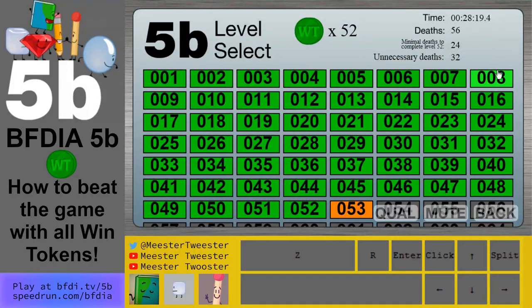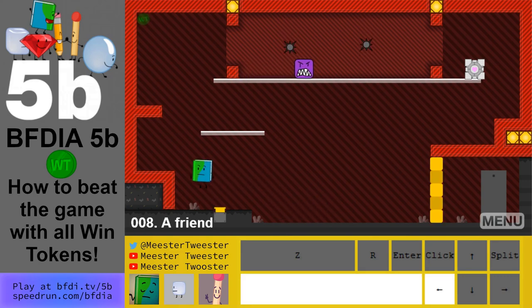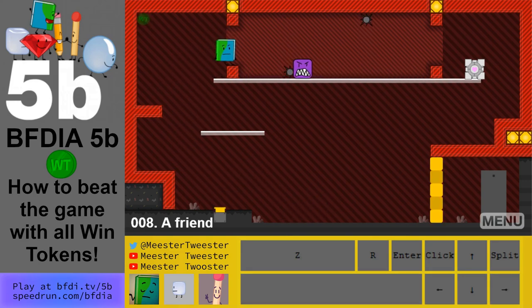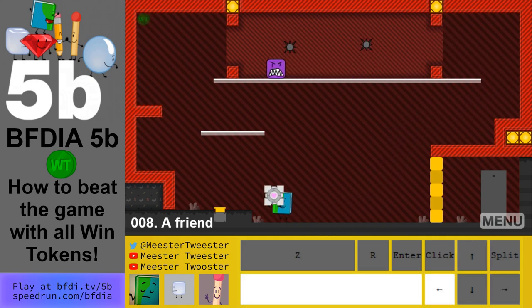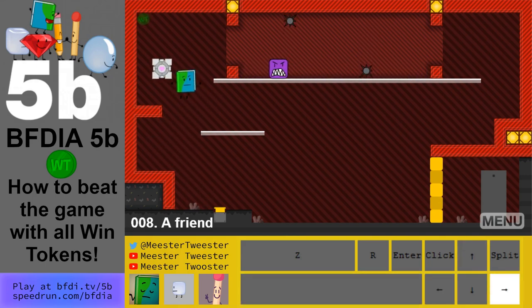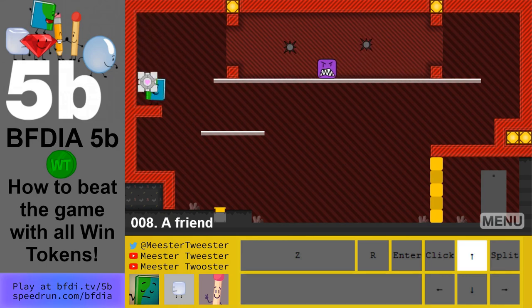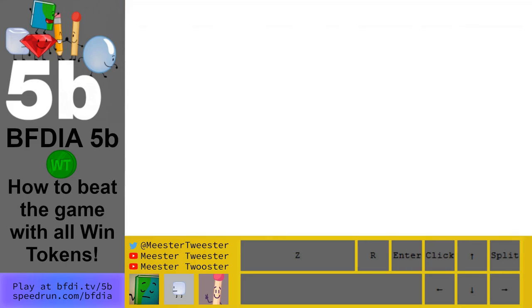Level 8 continued: you need the companion cube box, put it down there and get the win token up there. Pick it up, toss the box up there, toss it over there — now it's high enough so that you can get it. Lay it down on the button and you finish the level.